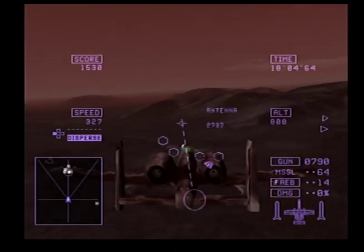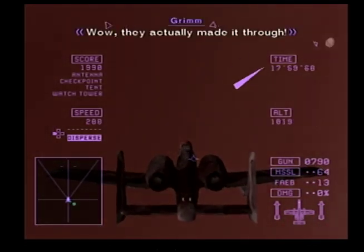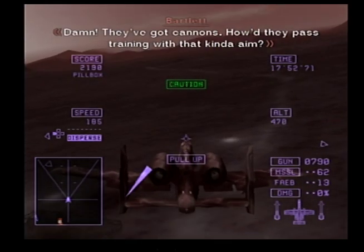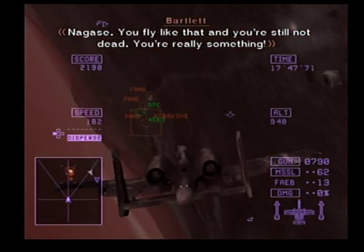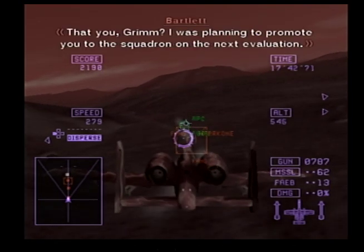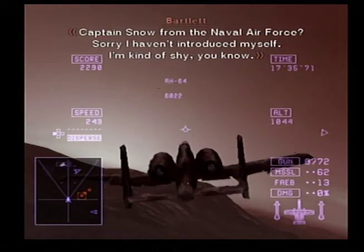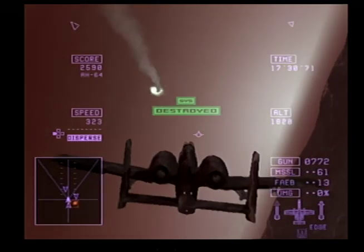Get as close to me as you can — get out of here. We actually made it through. Damn — they've got cannons. Nagase, if you fly like that, you're still not dead. You're really something. Thank you, sir. I was planning to move you to the squadron on the next evaluation. Captain Snow from the Naval Air Force — I'm sorry I haven't introduced myself, I'm kind of shy. So why are you here, Captain? Meeting. And I gather that's your brightest student. Well, that goes without saying.